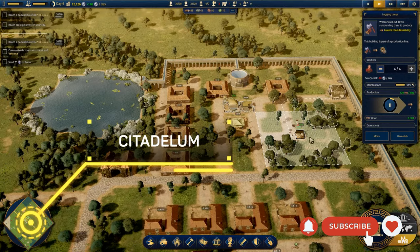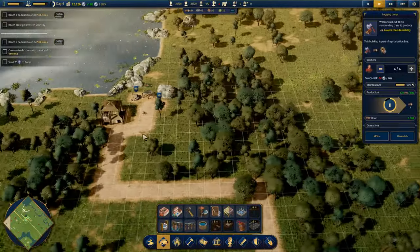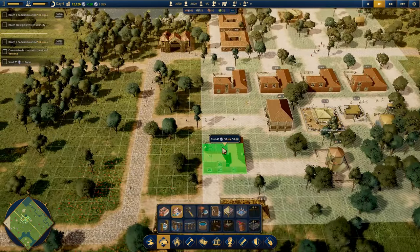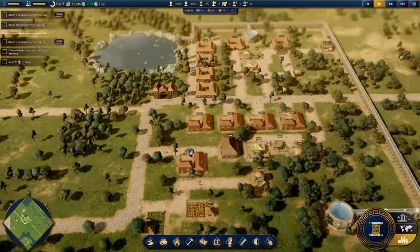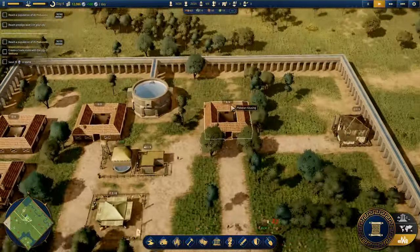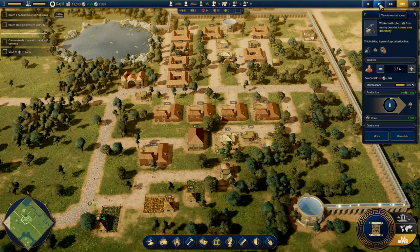First game is Citadelum, a city builder set in legendary ancient Rome. Build your own settlement, gather resources, and evolve it into a magnificent city, which is what the demo conveys really nicely. I did play the demo — all of the footage you are seeing on your screen now is from it. Try it out for yourself; I think you will like it if you like city builders, and the ancient Rome theme is very good.